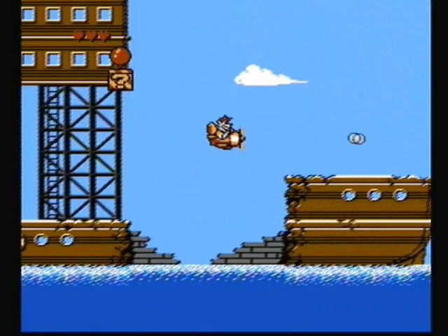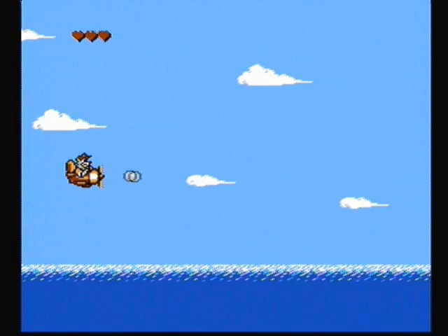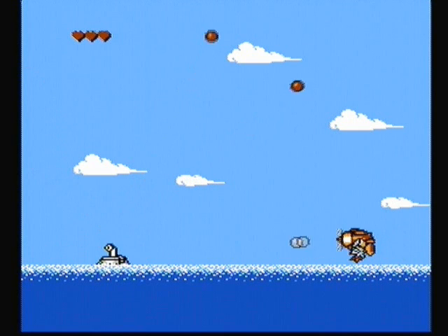Now the big hearts are full health, and the little hearts are only one health, out of a max of three — although later on you can buy more. And then always before a boss fight they have some place where you can get a big heart, but you already got that one. And the first boss: a submarine, but this one doesn't fly. Guess this submarine isn't advanced enough.